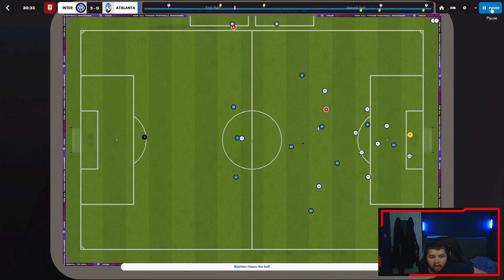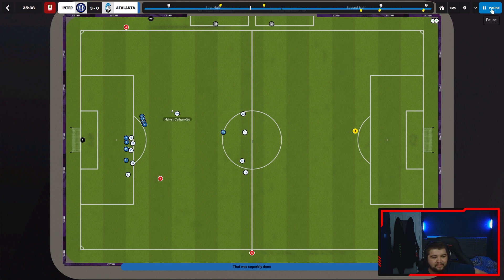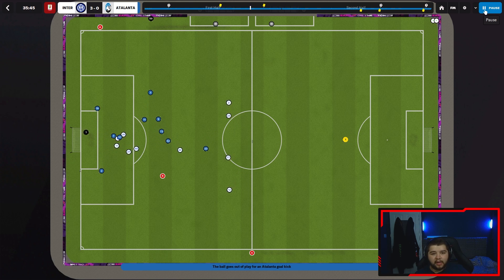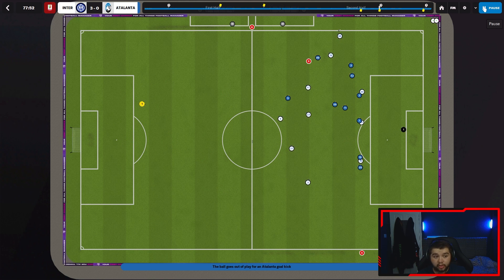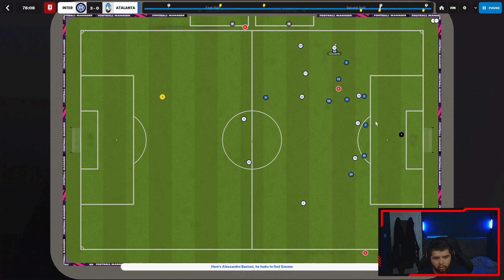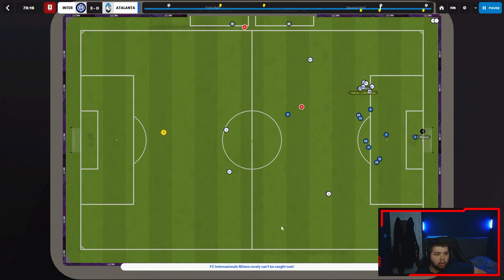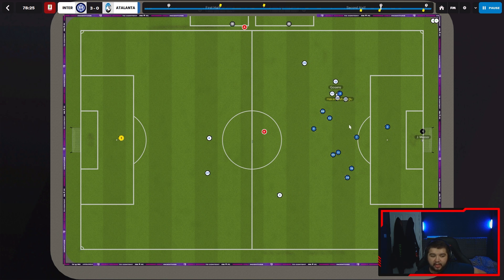Occasionally a ball will get in behind however solid you are at the back. A ball goes in to Lukaku who holds it up well. One thing I recommend - not just for this tactic but if you've got three at the back in any of your saves, try and have a good set piece taker because with three centre-backs in the box you've got a very good chance of scoring from set pieces. Bastoni out here with the ball, into Halenognu who hits it with a lot of power to beat Musso in goal - that's the goal that put us 2-0 up in the final.